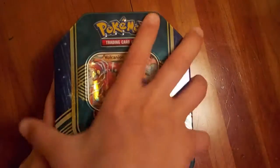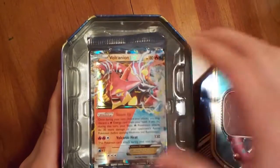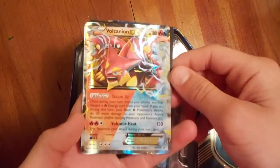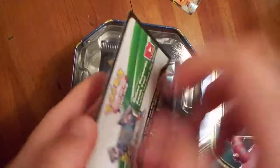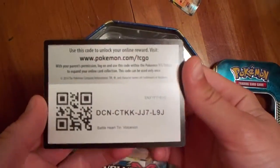Starting off with the Vulcanion tin. Our promo card is Vulcanion EX. Now this is a dual type because it's from one of the older sets, so that's a really sick card. And of course, code card, like in all tins.